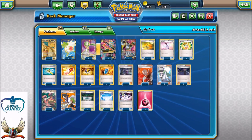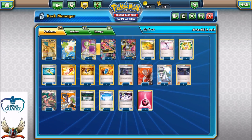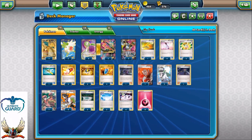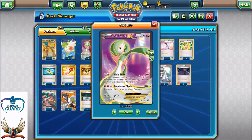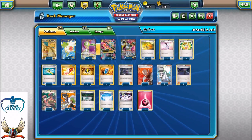Probably somebody will play more than two Hoopas and more than two Dragonites, but I just decided to go with two of each because I'm running four copies of Fairy Drops — and trust me, running this deck with Fairy Drops is just explosively good. Four copies of Gardevoir EX for the best possible turn one start with Gardevoir EX.